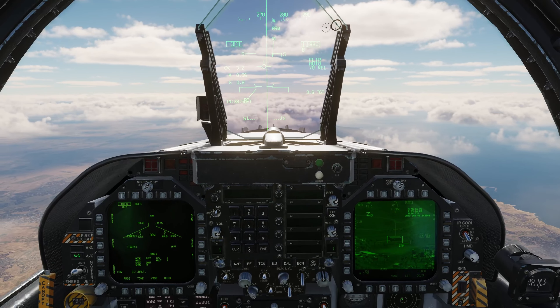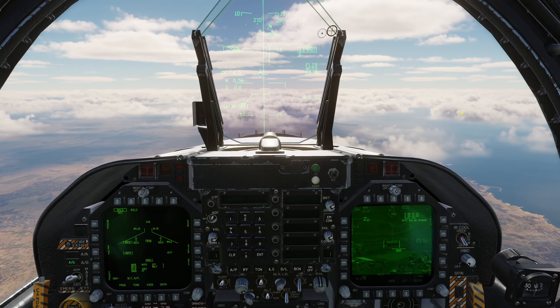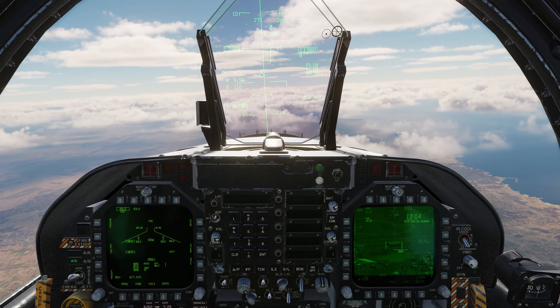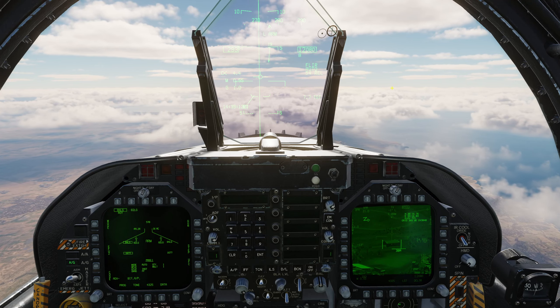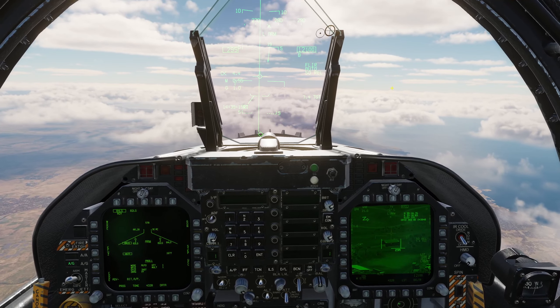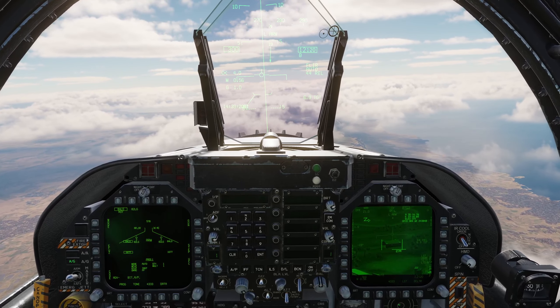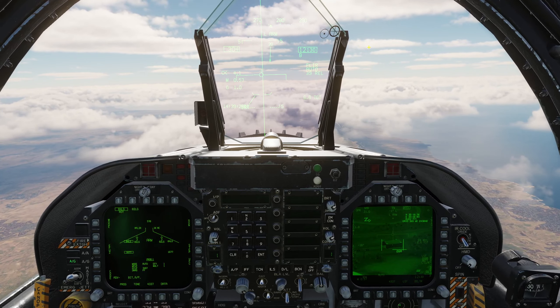Coming back up to the heads up display now where we have the ASL, otherwise known as the azimuth steering line. I'm going to bring the aircraft out of active pause and continue towards the target. Confirmed on the HUD — target is coming from the FLIR targeting pod, our delivery mode is automatic, and we've got time until release. I'm going to continue to fly and put my flight path marker on the ASL. Once the release cue comes down, I'm going to push and hold my pickle and automatically drop that bomb.